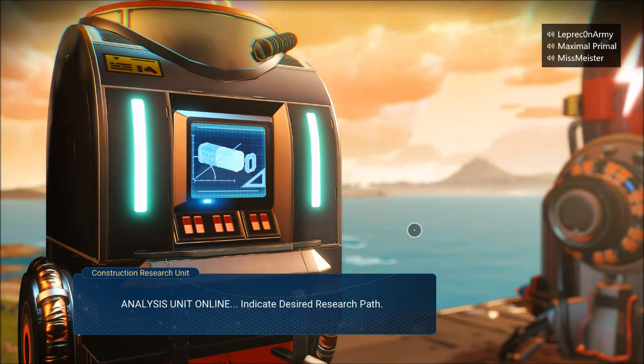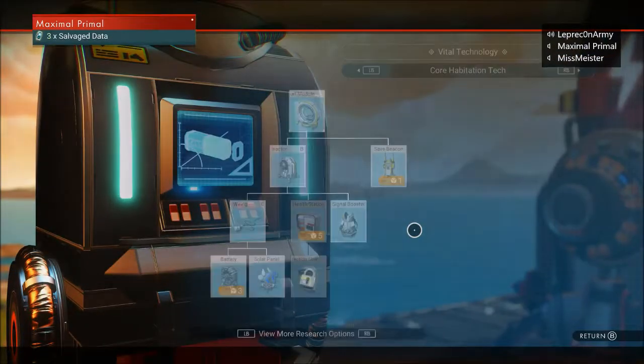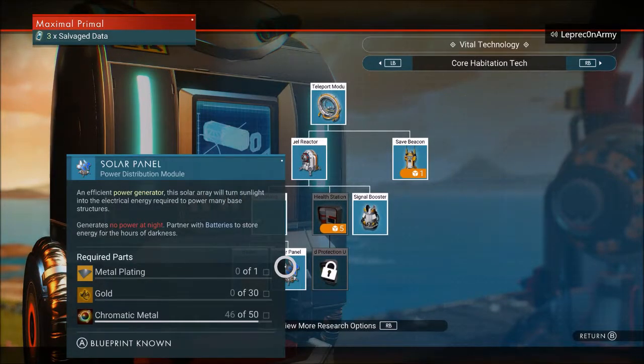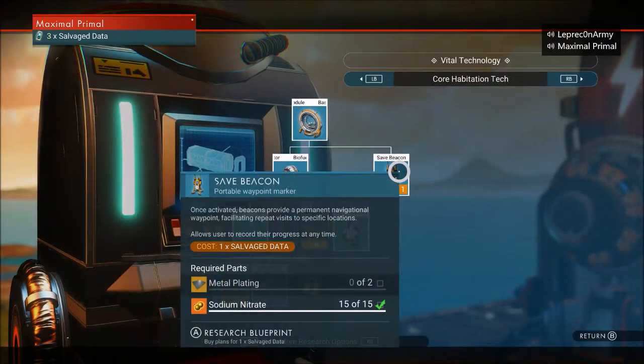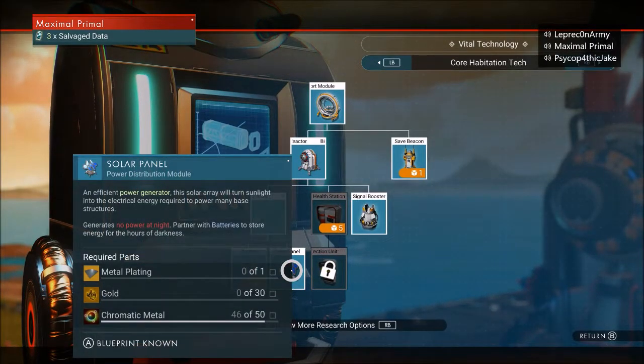There's loads of wildlife near me. Yeah, I hope they eat you. Screw you. Where is it? That's why I need chromatic metal, and I'm four off it. I need four more chromatic metal. Where's my doll? Oh, there it is.